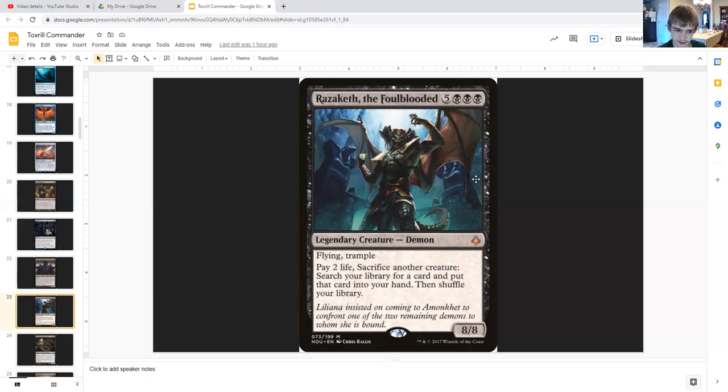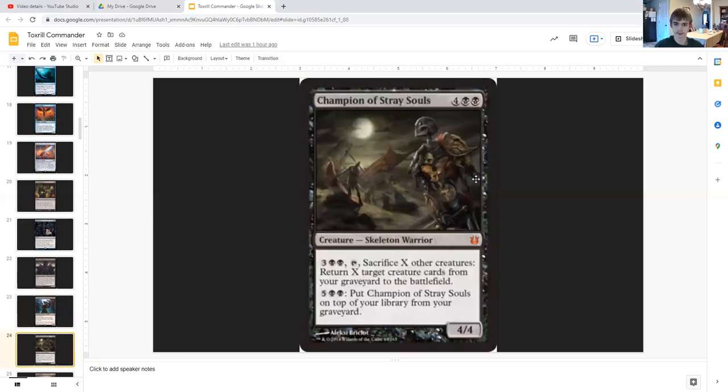Razaketh, the Foulblooded is an 8/8 legendary demon with flying and trample for five generic and triple black. You can pay two life and sacrifice another creature to search your library for a card, put that card into your hand, then shuffle your library. This effectively turns your slugs into search spells — which can be pretty scary. Champion of Stray Souls is a 4/4 skeleton warrior for four generic and double black. For three generic and double black you can tap it and sacrifice X other creatures to return X target creature cards from your graveyard to the battlefield, essentially turning your slugs into reanimation spells.